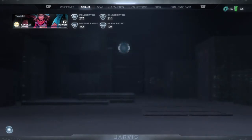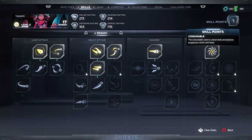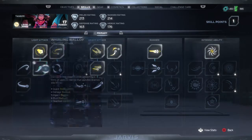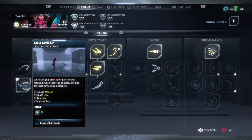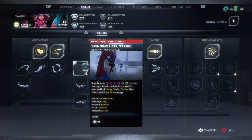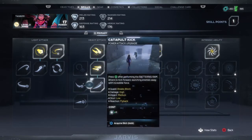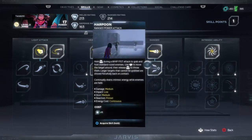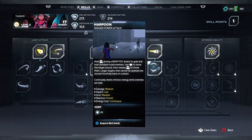Now we're gonna go over here to skills. I'm pretty sure everybody knows what skills are — as you play, every time your player levels up you get an extra skill point. These are different moves you can pick: while sprinting press square you can do this move, while dodging press square you can do that move. Every player has their own unique moves. These are the heavies — repeatedly press square, square, square, triangle and that's the move you'll get. That move is kind of fire, I'm not gonna lie.